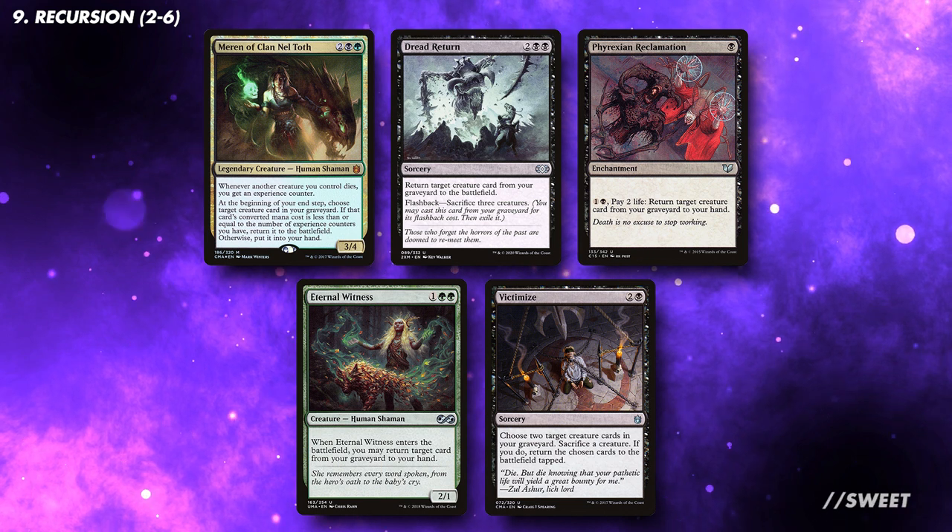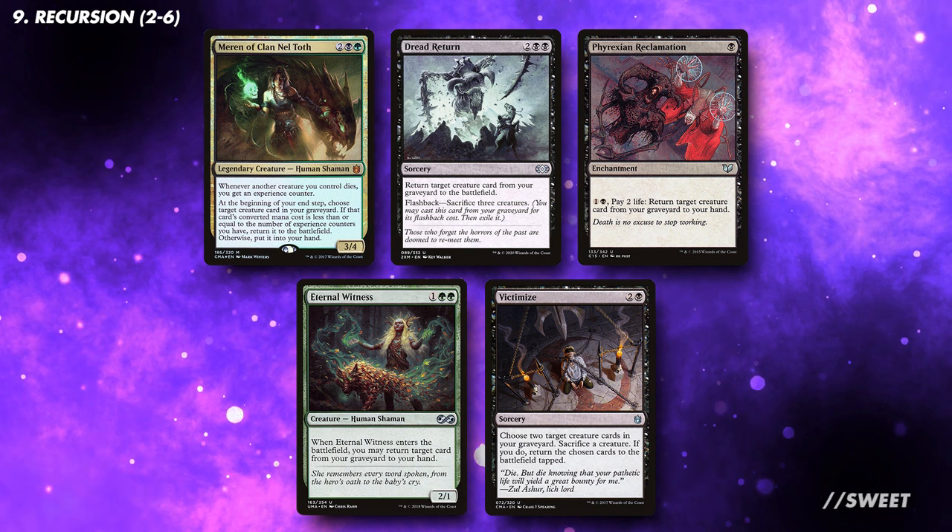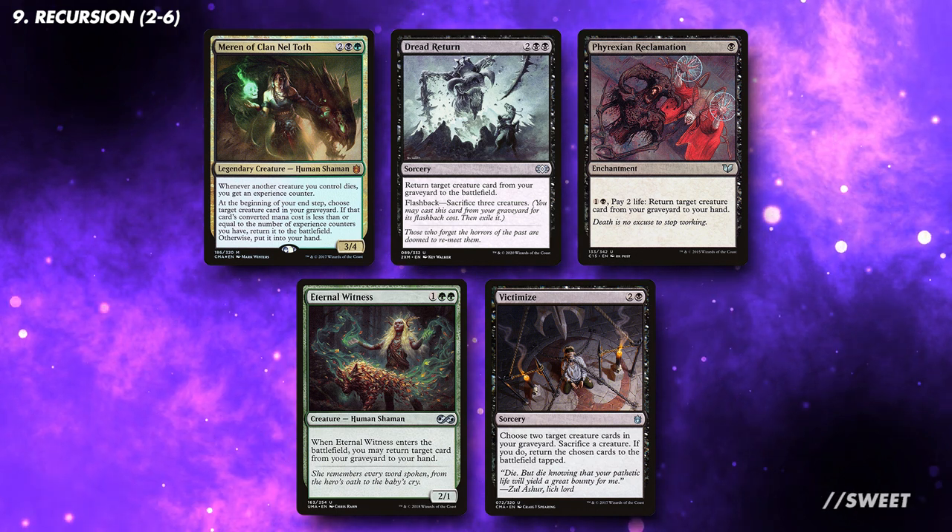Unfortunately, our things will be dying as well as our opponents', so look to run some recursion effects so we can bring them back. In a token deck like this, I'm a big fan of Dread Return. I'd look to run between 2 and 6 pieces of recursion.